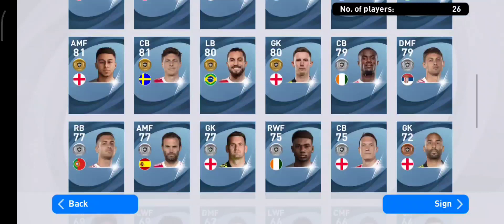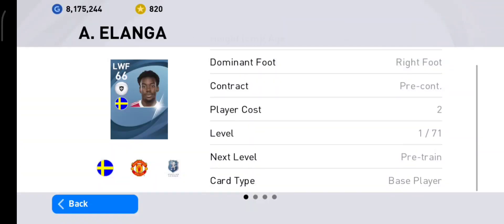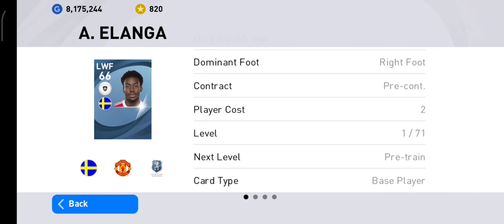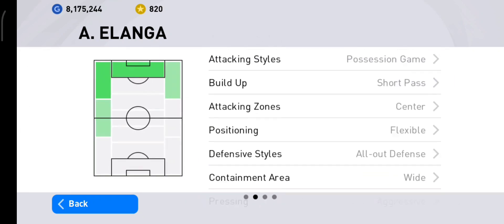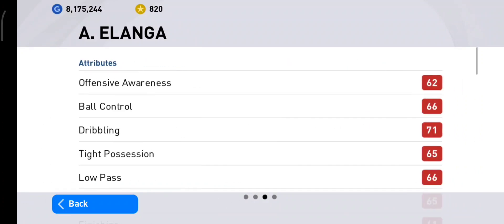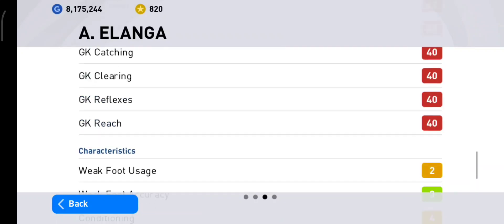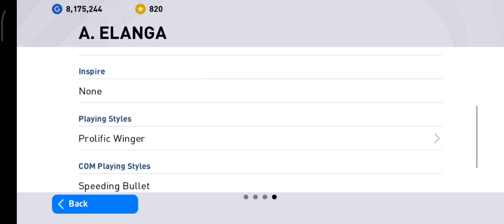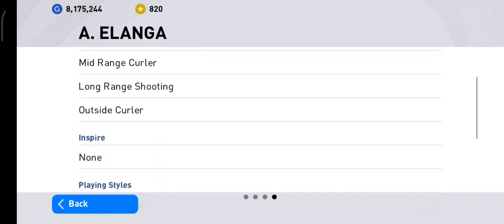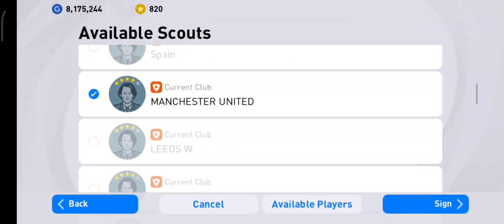Let's find Elanga — white ball, left winger, 18 years old, 178cm tall. He can play as a striker as well. The most prominent stat is the acceleration, and he can go up to level 75, if I'm not mistaken.